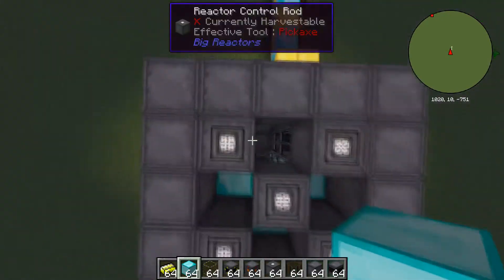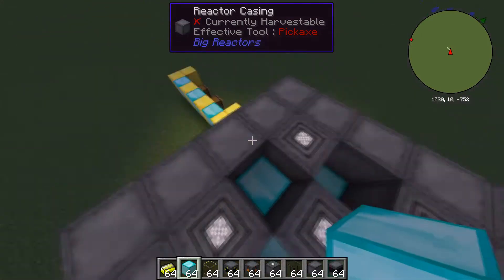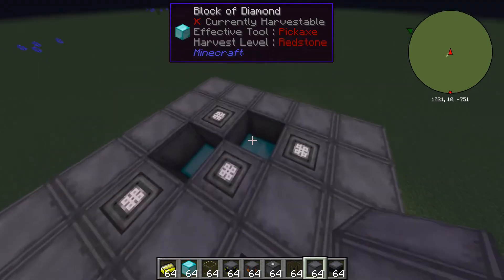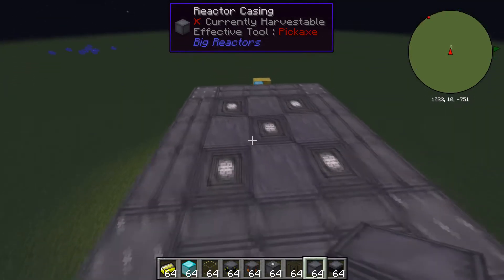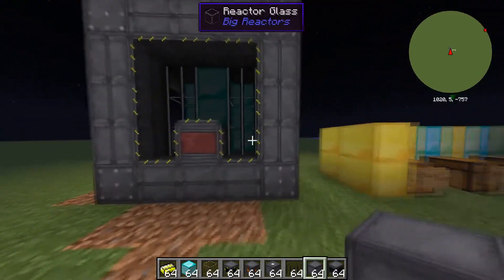Once you have placed all of your metal blocks, you just want to fill it in with reactor casing. Once you place your final block, it should look like this — it kind of completes itself.